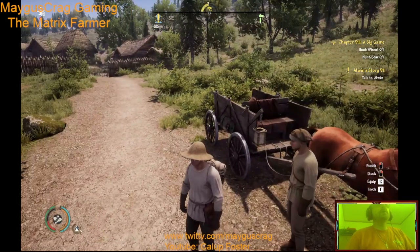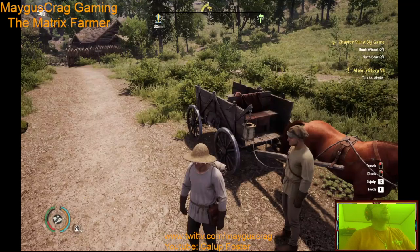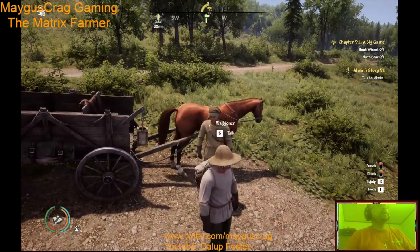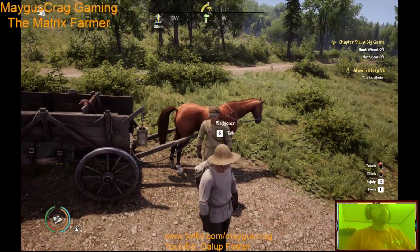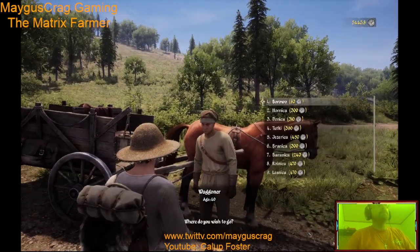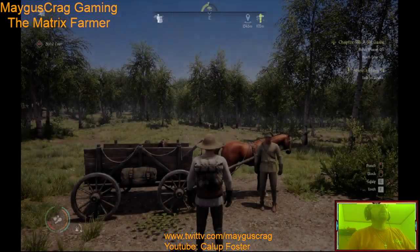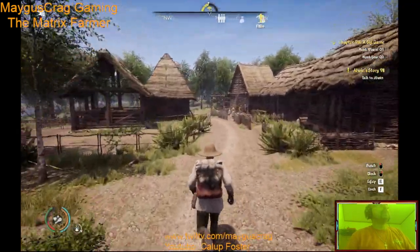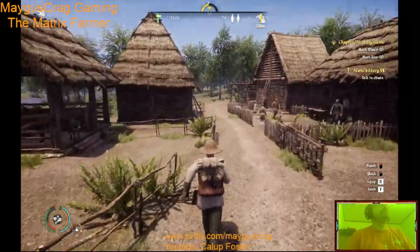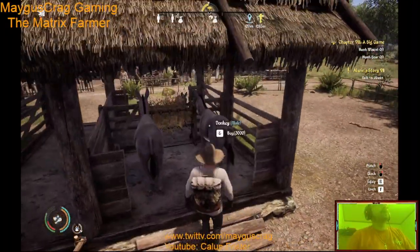Hello all and welcome to Magus Crack Gaming. Today we have five thousand four hundred forty three point eight money. We're right here in Ghostovia and we're going to go get a mount — a donkey. I'm going to get the male because that's the one I want.